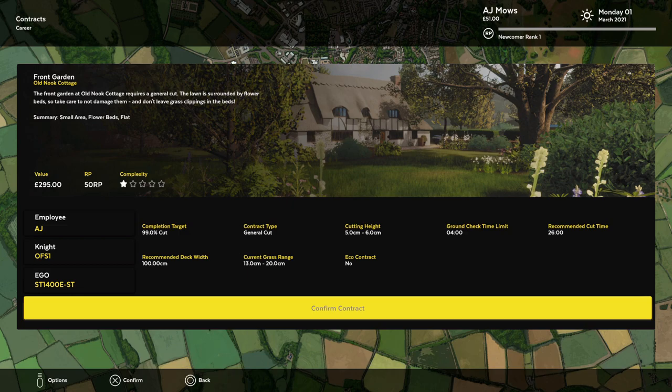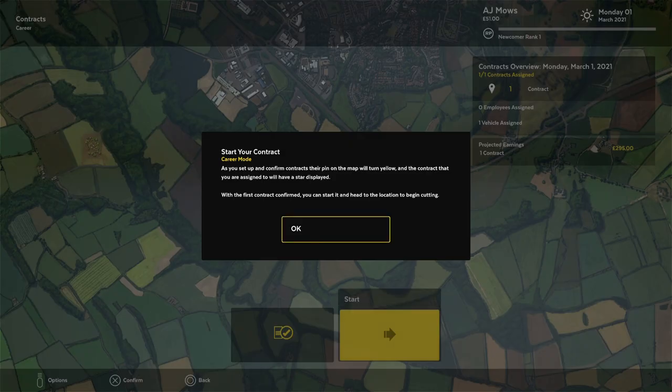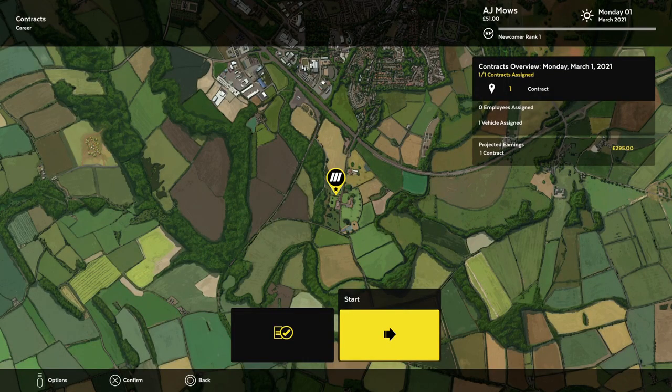Hello everyone, welcome to Lawn Mowing Simulator. This is my first contract — I think this is also part of the tutorial, not entirely sure. It wants me to hit 99% completion target, and recommends 100 centimetres cutting width. I think mine does 98, so it's close enough. I've got a ground check time of four minutes by the looks of it, so we're going to get into it.